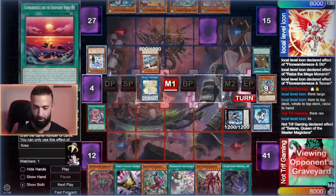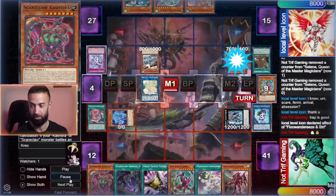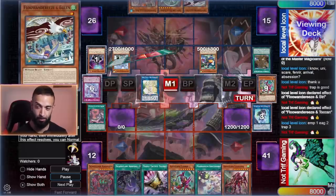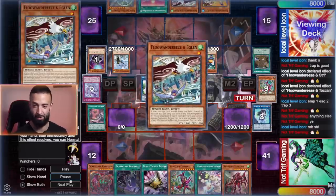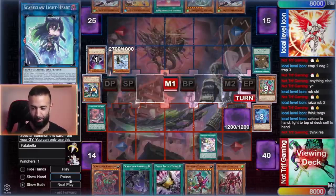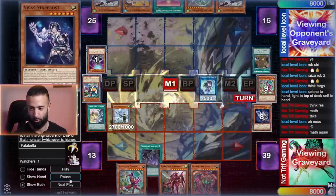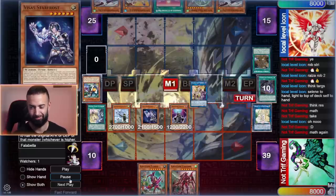I purposely let him summon Ryza and his whole board — I literally don't care what he summons because I have six cards in hand. This is the easiest OTK of all time. I go into Selene to force his trap — he's kind of forced to use it because Selene is going straight into Access Code Talker. He uses that to set my Souls, and he still has M Pen and Ryza. He knows Access Code can't be used — that's where he gets cooked.